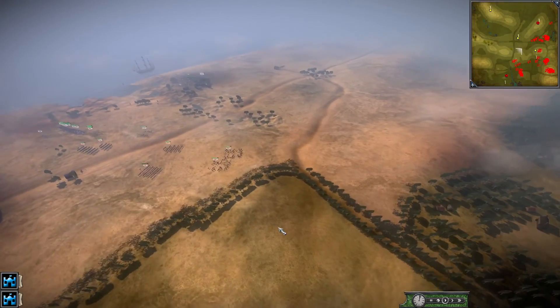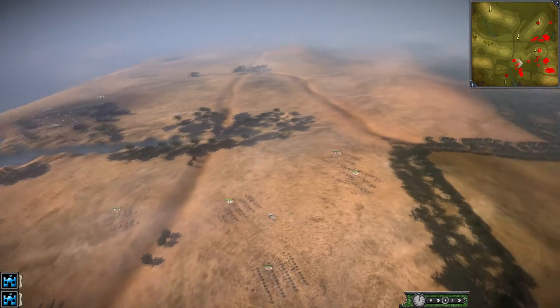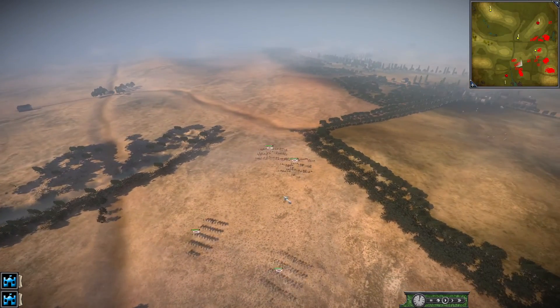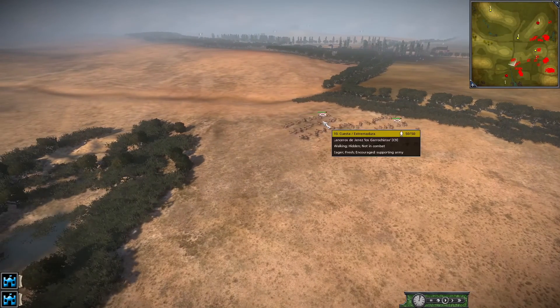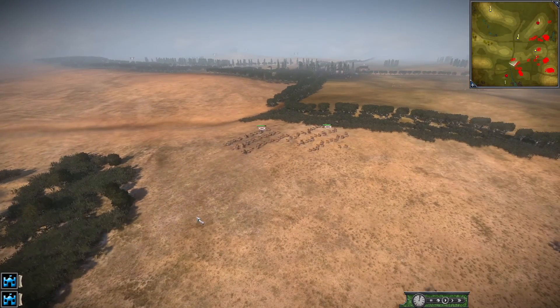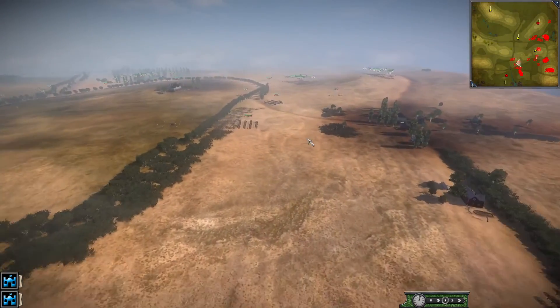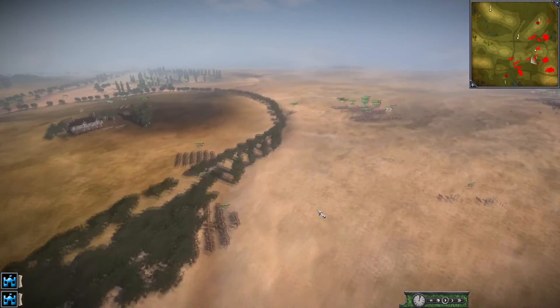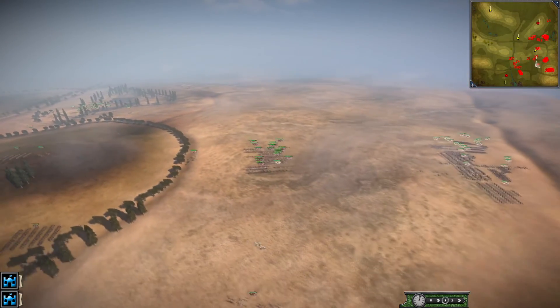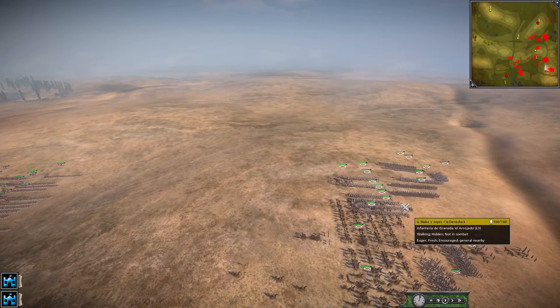Hello Kingsmen, welcome back to the Deploy on a Total War 3 battle. Today we have a 4v4 core battle — the Peninsular Cores. As you can see, we have Spain; this is on a Spanish map. We have Spain, the UK, and Portugal riding together, and they're taking on the French in a very historic style battle.